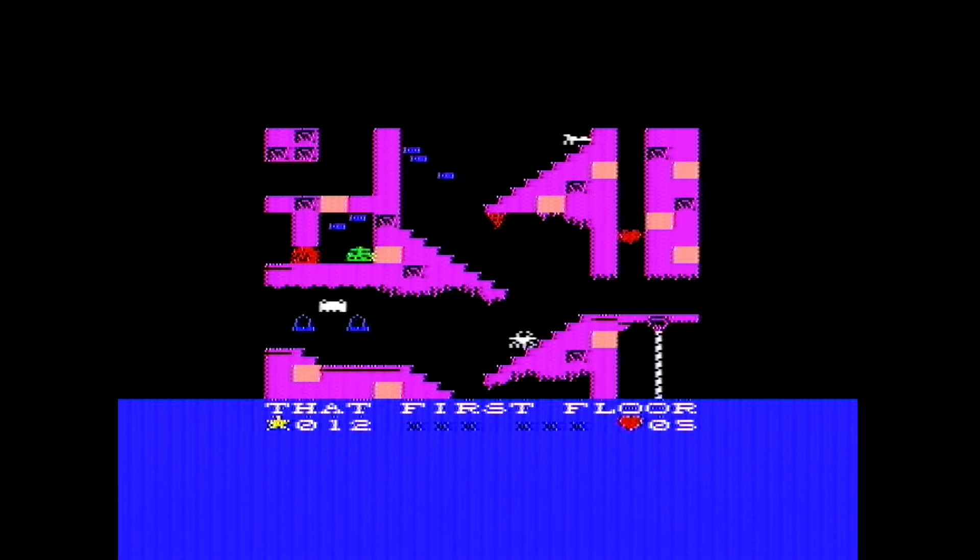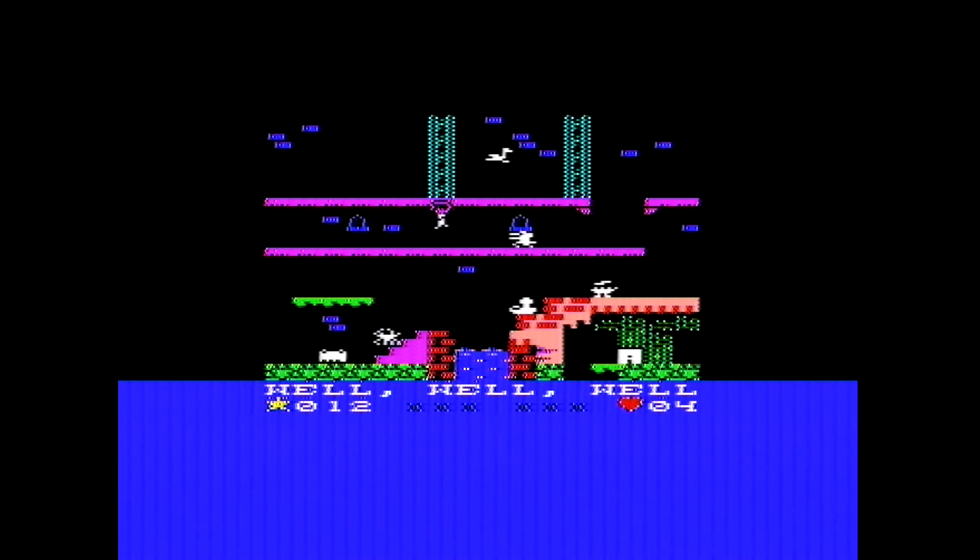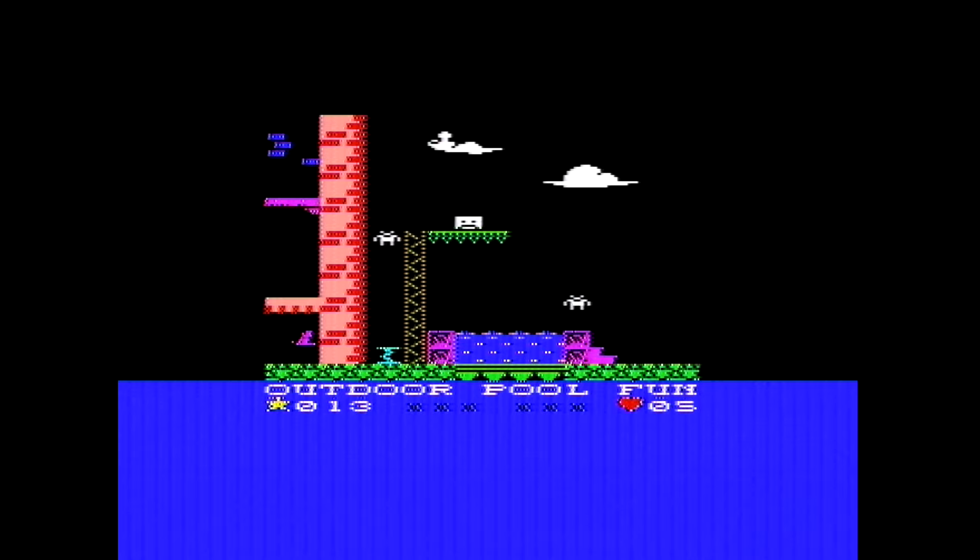Up to the second floor. Some of these things look like objects but they're actually not - forwarded it on again. I think this screen is where you're going to end up jumping down into the water when you've got the snorkel, but at the moment it's absolutely lethal, so you need to jump over it.